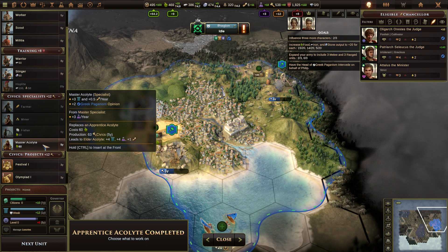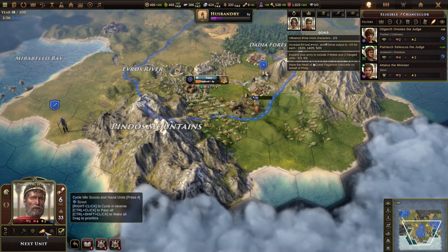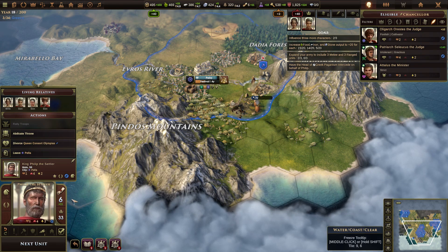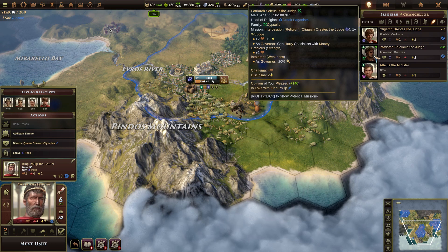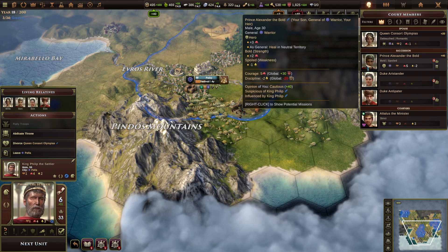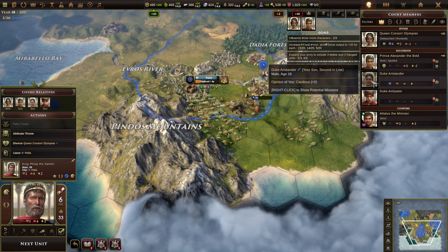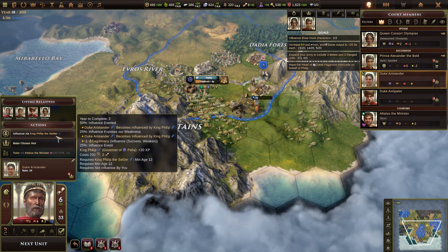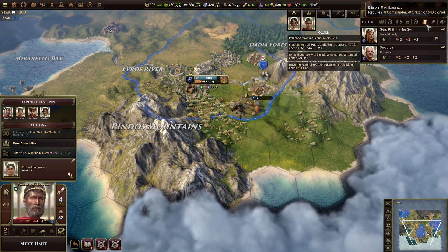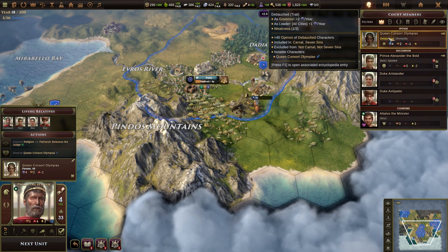We're supposed to be building armed dudes. I need slingers and another warrior. Are you done with all your influencing? All right, how are we going? Let's start getting on the good side of our son, I think. Let's stop the worst of it. We should start converting my family members.